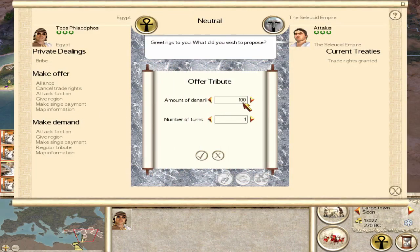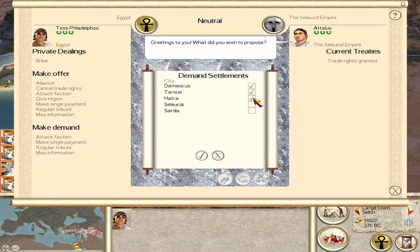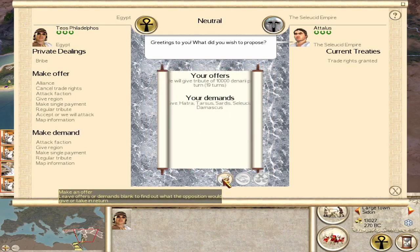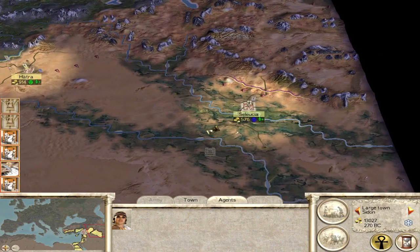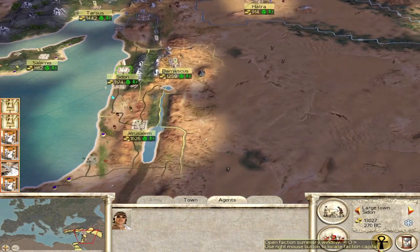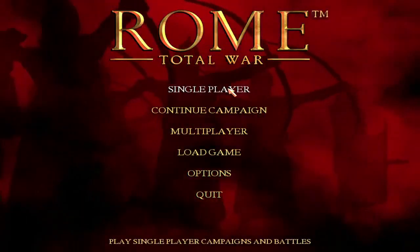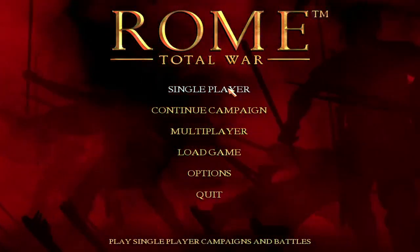Last but not least, the totally balanced Egyptians. Probably didn't need any help being broken, but on turn 2 we're going to go see what we can do with the Seleucids. We buy all 6 of their properties. We now own, I think, 11 cities — and that's a crazy start for the Egyptians, as are all of these.